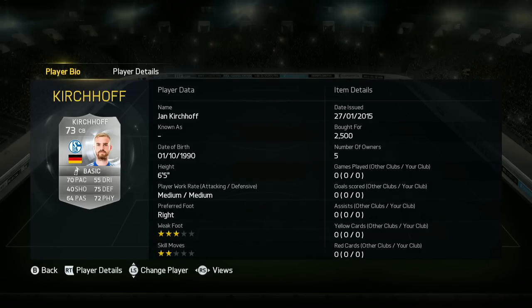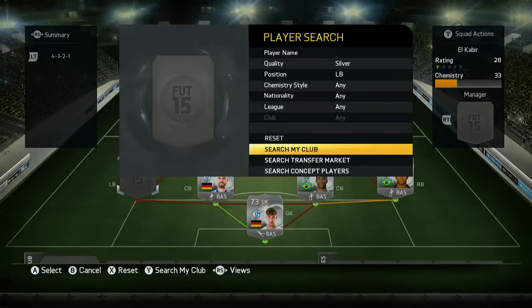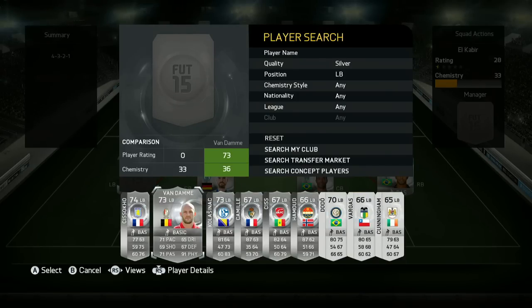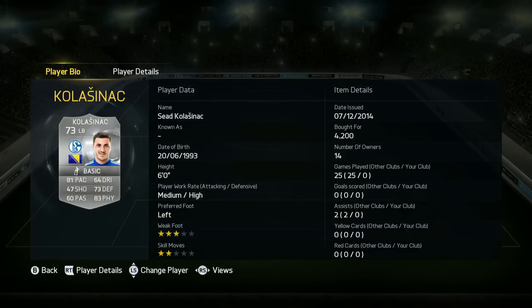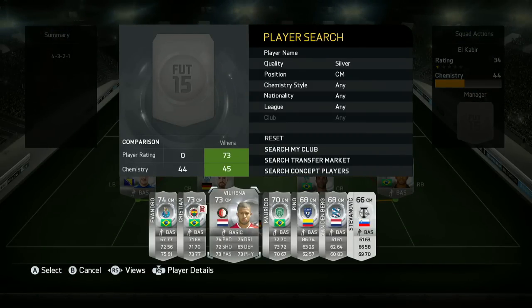Kirchhoff — 6'5", medium/medium work rates, 70 pace, 75 defending and 72 physical for 2,500 coins. Really nice and links up perfectly with our goalkeeper. There are a few wasted links in this team — I tried to make it no links wasted but ended up using players that were worse. I wanted to have Kalisniak in here as well because I think he's an unbelievable left back: 6'4", medium/high work rates, 80 pace. You can't really ask for more — he's so good.